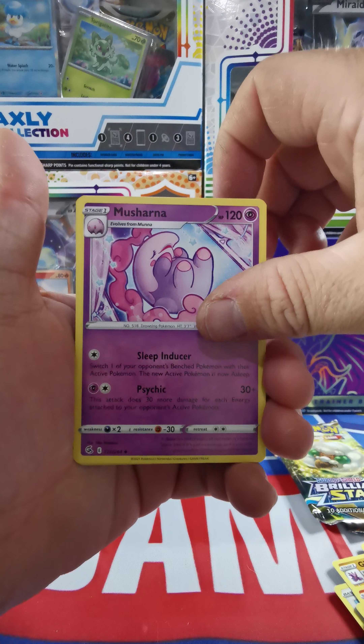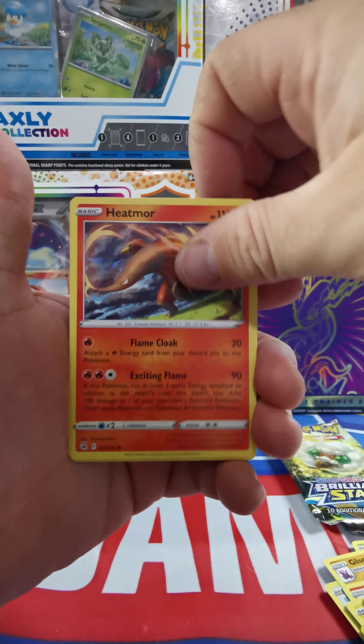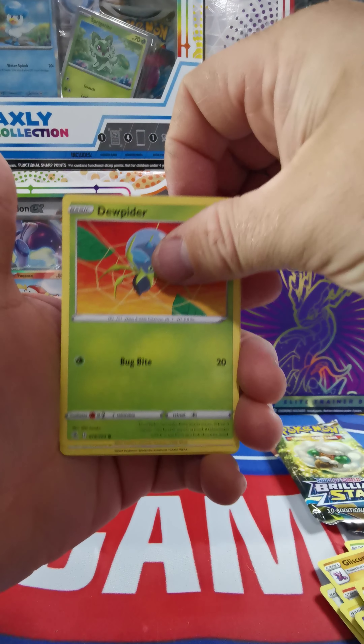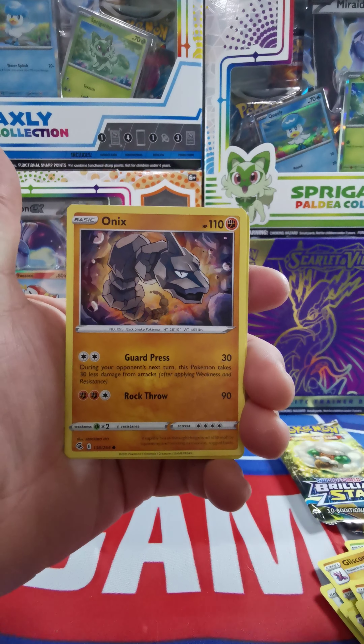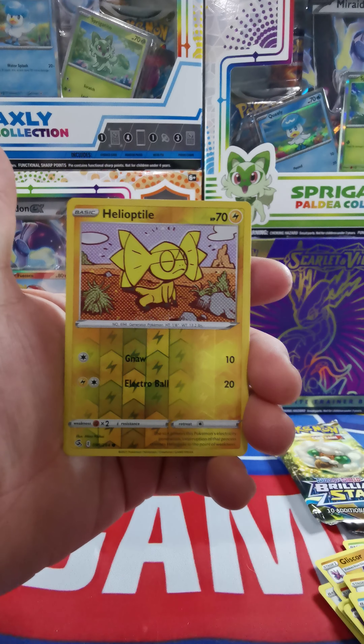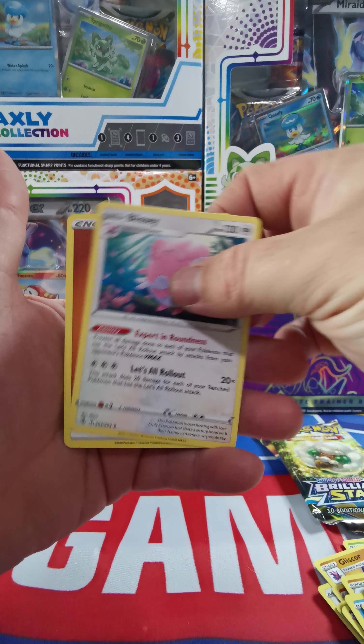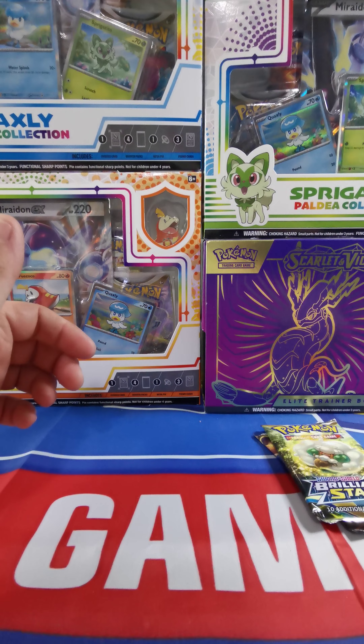Graveler, Musharna, Heatmor, Chewtle, Vullaby, Dewpider, Meowth, Onix, Heliolisk — that's a nice one — and we finish with a Blissey.